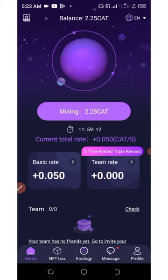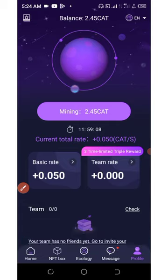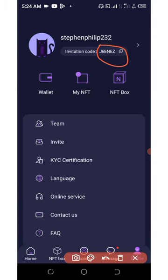There are also more ways to earn by inviting your friends. Click on the profile icon at the bottom of the screen and right here you're going to see your own personal referral code, which you can share with your friends. Each friend you invite earns you more mining hash power. Make sure you use my code to register.